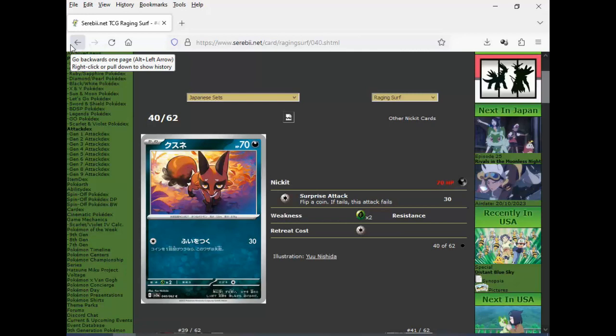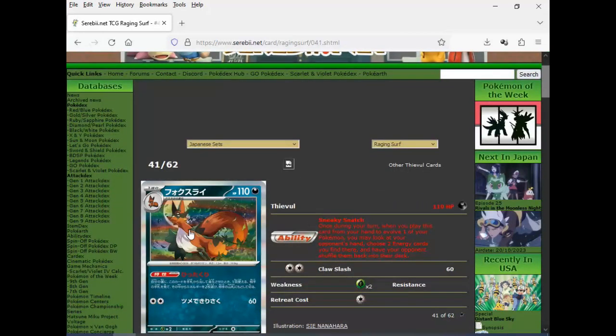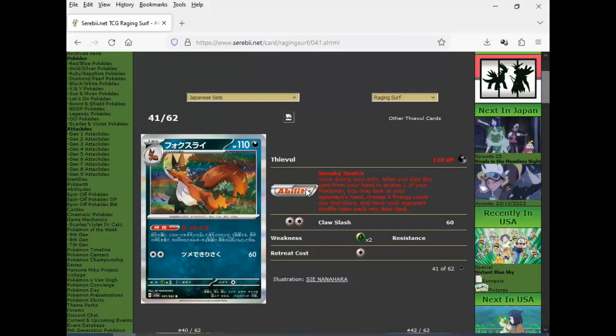Some of these artworks are really repetitive, like this little fox thing. But this Thievul artwork I haven't seen before. When you play this card to evolve, look at the opponent's hand, choose two energy cards, shuffle them back into the deck. Only control decks would make use of this, but they're careful not making those broken now — instead of discarding, you put the energy back in the deck. So you can't run them out. It's almost like these are useless cards altogether now. But I'd rather they go in the deck rather than get discarded — it's just better, more balanced.